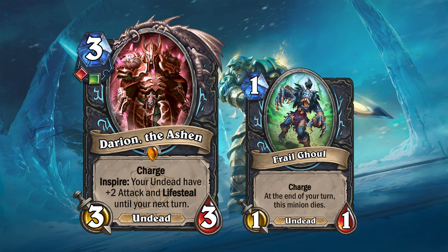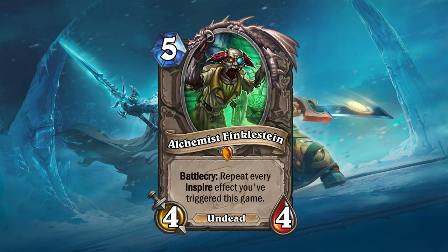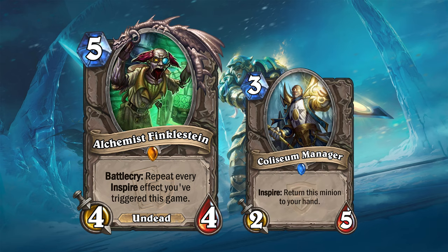The Ashen Verdict mini set would also feature a payoff to the Inspire mechanic: Alchemist Finkelstein. "I can't wait to deploy this improved formula!" Finkelstein is a 5 mana 4/4 undead that will repeat all Inspire effects you've triggered this game — meaning all those bonuses your Inspire cards got, he will gain too. Interestingly, Finkelstein can be used alongside the card Colosseum Manager from the main set for infinite value, similar to Shudderwok decks of old. But similarly to Shudderwok, Finkelstein's effects repeat in a random order, so he might return himself to hand immediately and waste 5 mana.